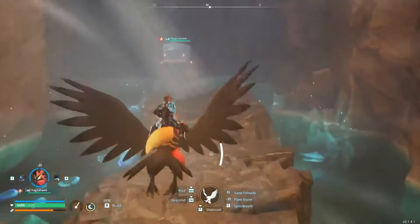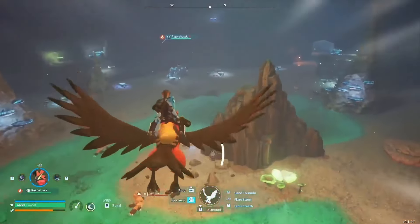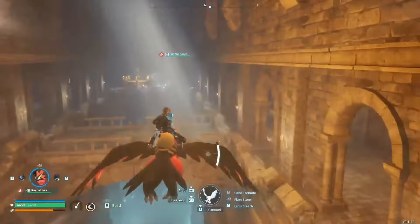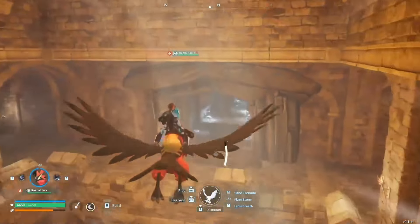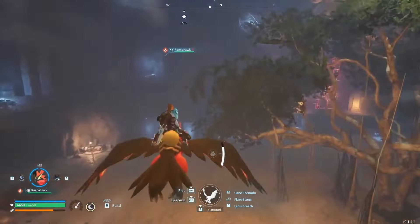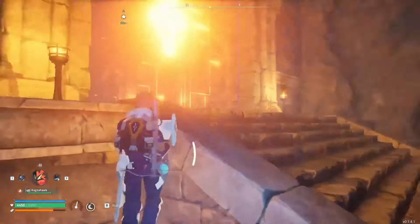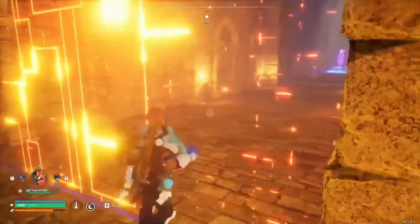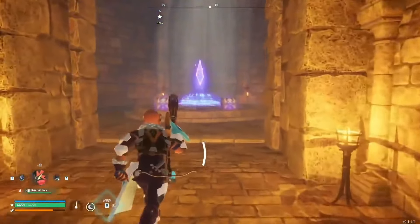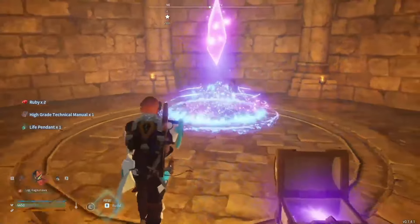I'm going to show you one glitch. Even if they patch this, manuals will still be in the game — you can get them at the end of any dungeon. The glitch: I climb up, throw my pal through the wall, then mount it on the other side to get through the barrier. Not a major glitch, but there you go — a high-tech grade manual right in the first cave.